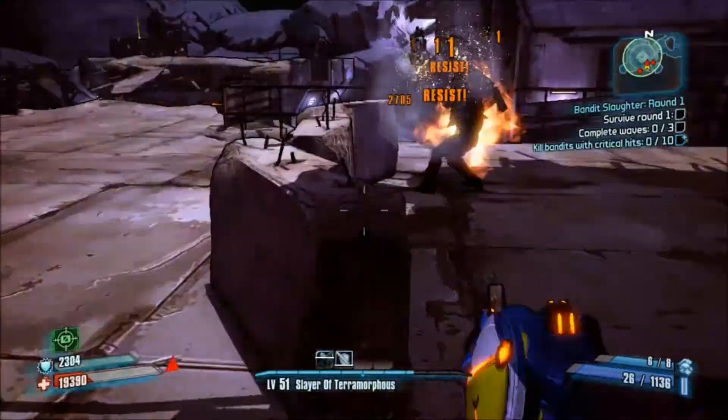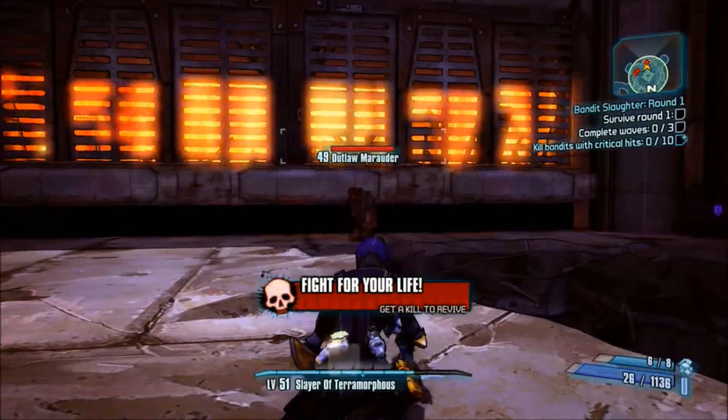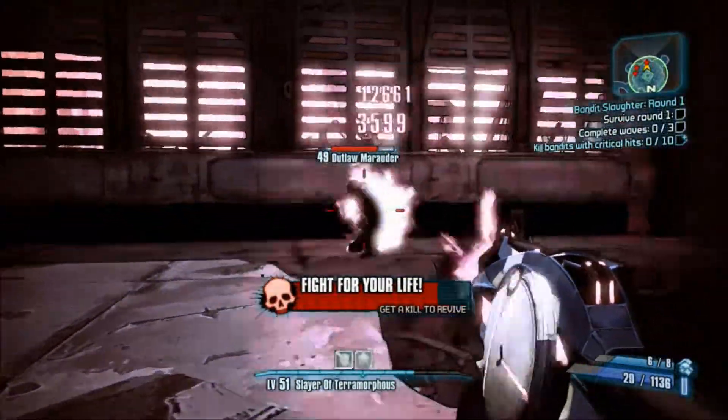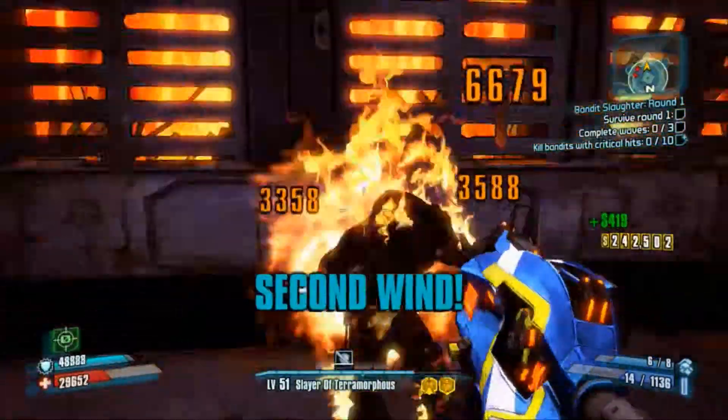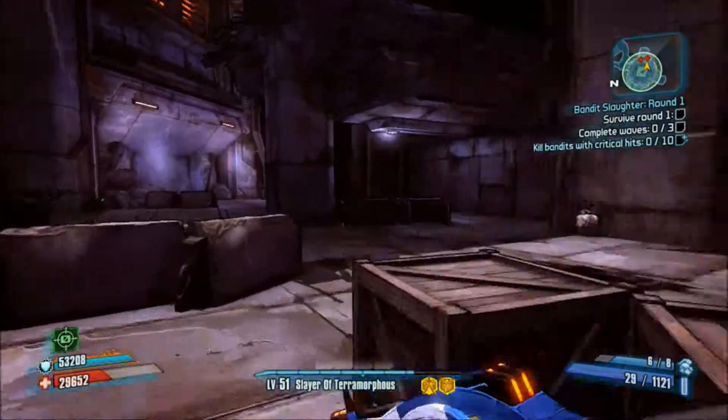My advice is either throw a grenade or just switch your weapons quickly — you have an assassin for switching weapons. So you see here I go down. I only shoot him like two — or seven — times. So yeah, this is the Hellfire.